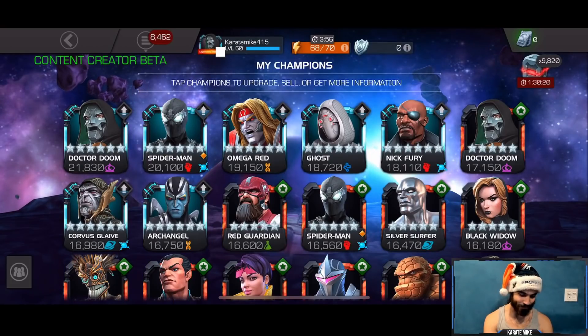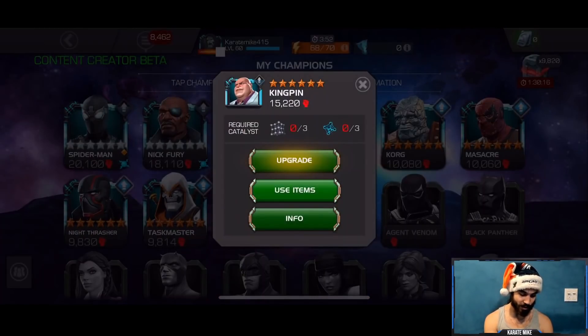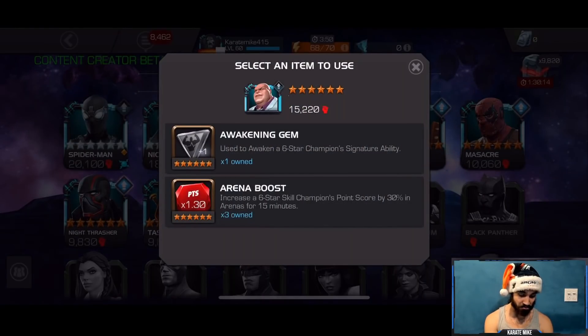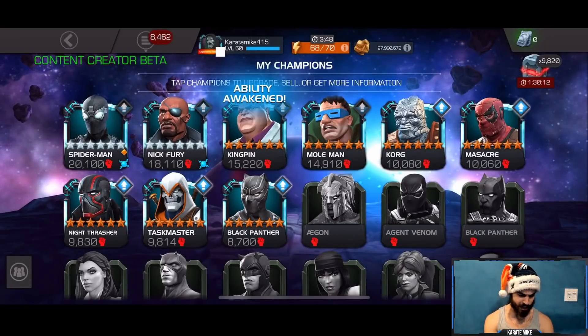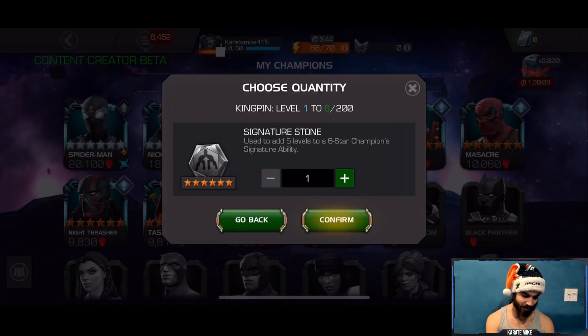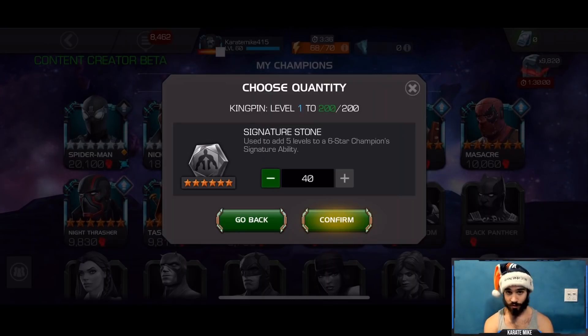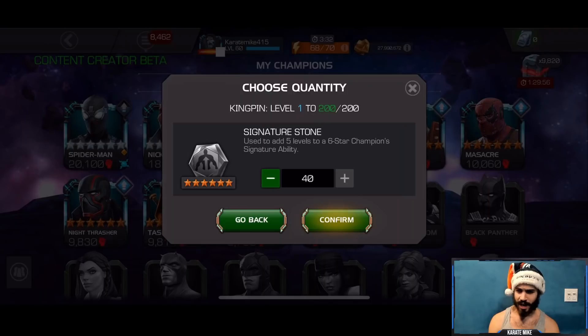I recently pulled the six-star from a nexus crystal on Cyber Weekend, and before that I used him in arena as a four-star like once. I spent some time on ANTmay reading his abilities and getting some ideas of how to use this guy. I feel like I have an idea, and there is a synergy team in mind to make this guy pretty useful. We're going to jump into Realm of Legends.